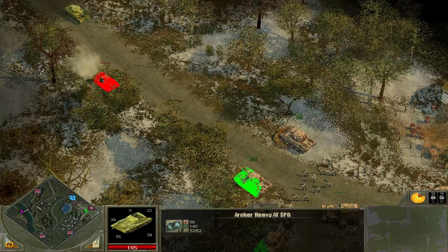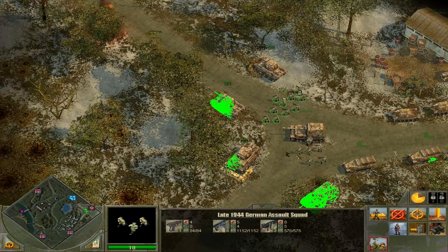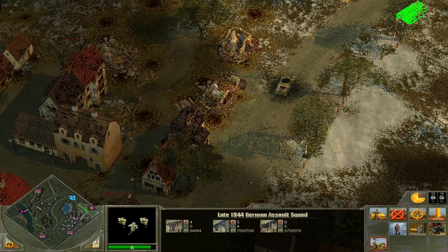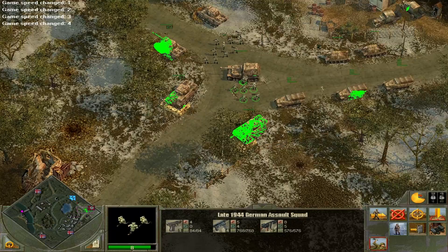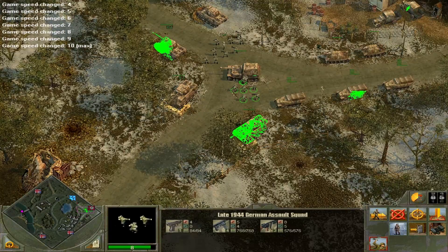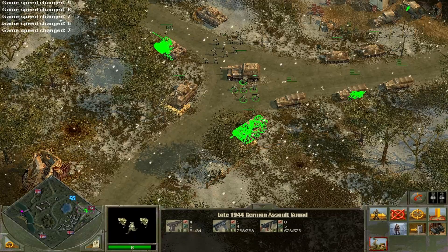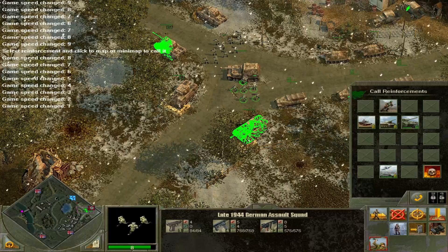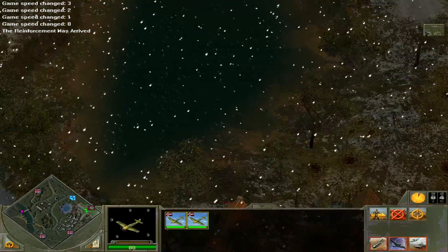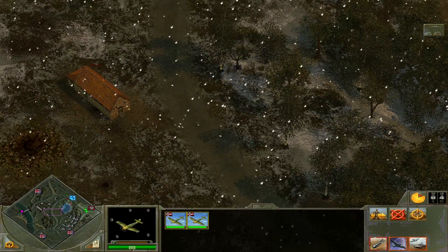We have an Archer here, four frontal armor thankfully, and we will be able to make short work of it. Basically we want to get back to investigating the area with our planes. Thankfully they cannot bring their planes to bear as a result of the weather. So we want to try taking out their anti-aircraft guns.